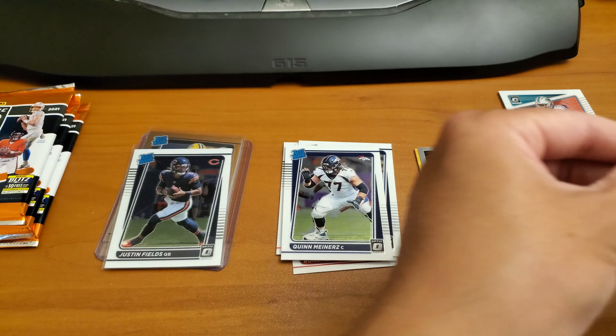Second to last pack: Kurt Warner, Odell Beckham, Jeff Okudah, and Carlos Boogie Basham. Last pack — last pack mojo. Tyler Lockett, Bo Jackson. Why is there another backwards card? What the... Elijah Holden. I am so confused right now. I'll start checking all these cards — unless they're all like troll cards.